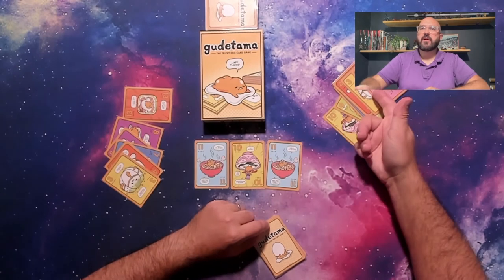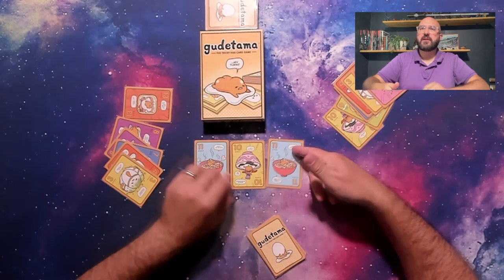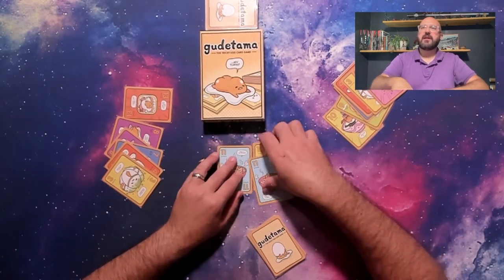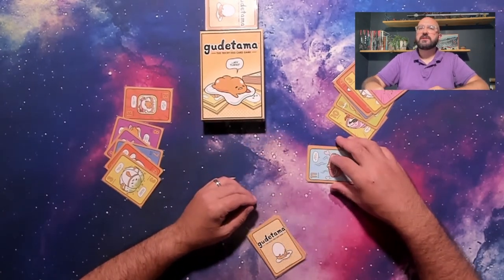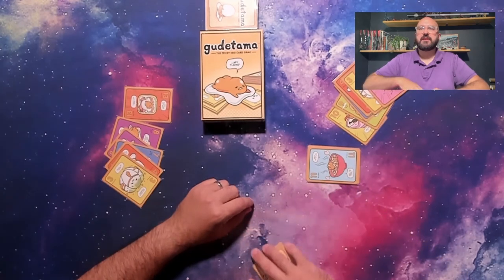Whoever played the highest value card on the last trick of that round will take the trick and lead the next turn. The main exception to this rule is printed on the card: whoever plays a 14 card and wins the trick chooses any other player to lead the next round.